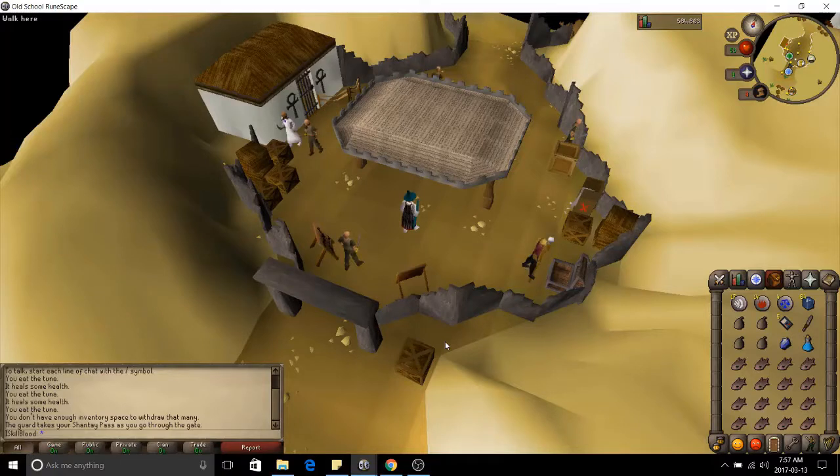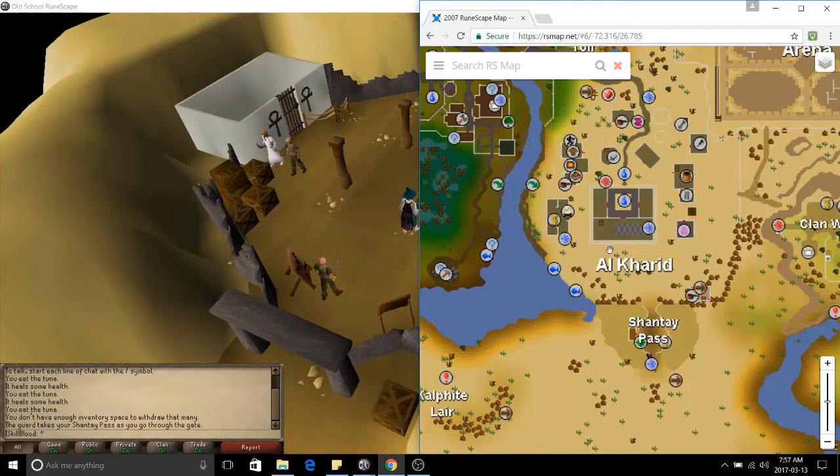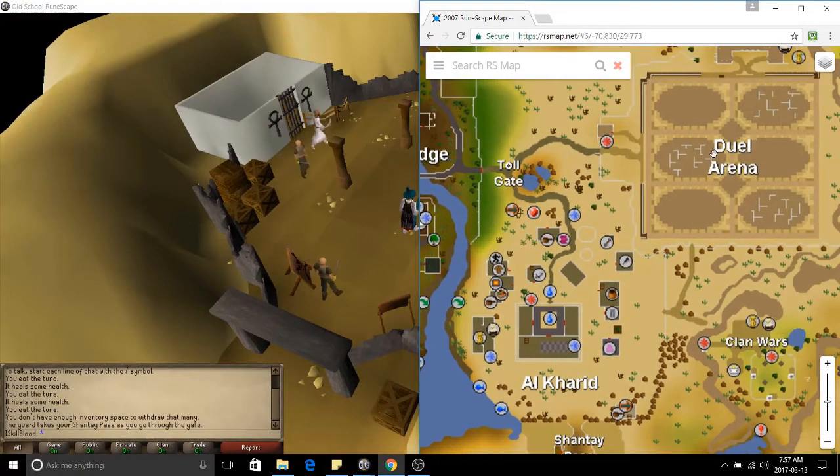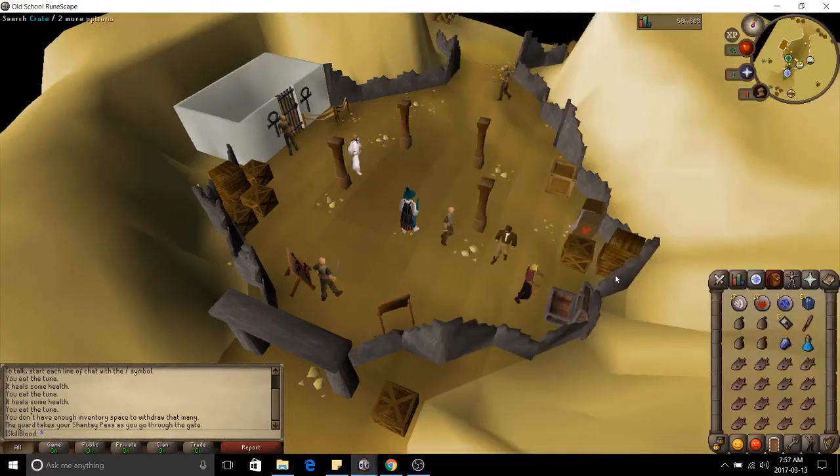Hey, what's up guys, this is Isca Blood and today I am doing Desert Lizards as a guide and location. The fastest way to get here is probably to take the glory to the Edgeville upgrade and run down to Shanty Pass, or use the dueling ring to the dueling arena and run down to Shanty Pass.